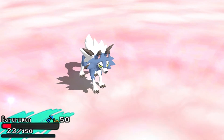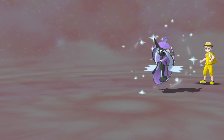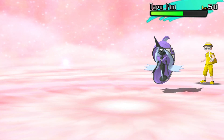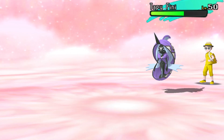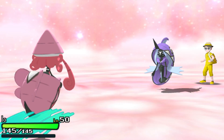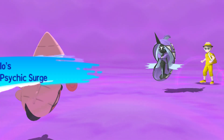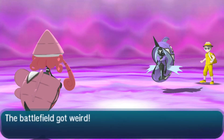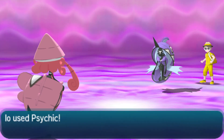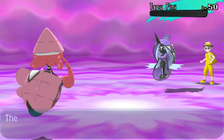Two free Rock Slides land, and I try for a third flinch — unfortunately no. I take off half its HP. I'm not sure if Choice Specs Psychic in Psychic Terrain is an OHKO on Tapu Fini, or if I'd need Stealth Rocks damage for that. I get it regardless, and that's what counts. The Whirlpool was puzzling — if someone knows a set that uses Whirlpool as a trap, let me know, since I couldn't have switched anyway.